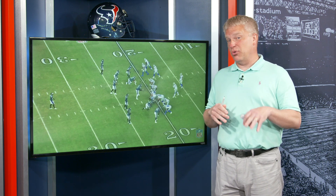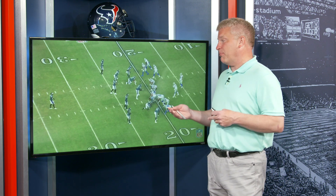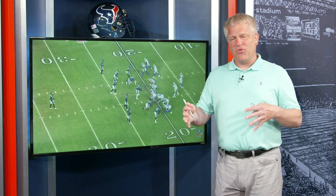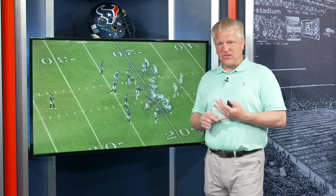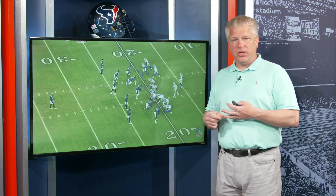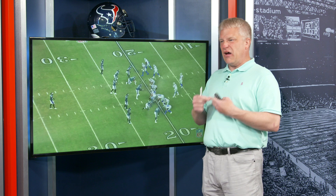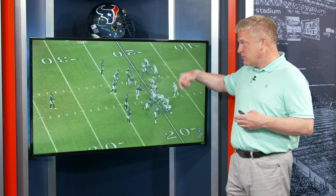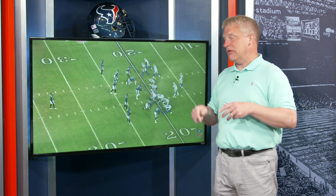Now, I don't know if I've ever done this on Telestrator. We're going to look at a two-play sequence — the back-to-back plays of Cobb. And the things that I thought about with Cobb as a slot receiver: reliability, physical, tough — and then does he have any juice left? Well, these two plays back-to-back show exactly that.